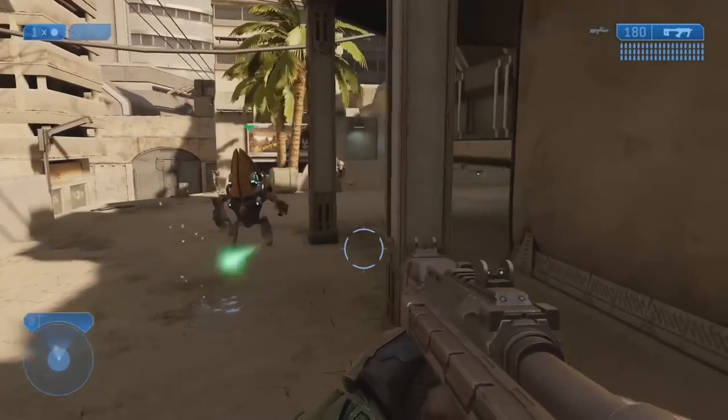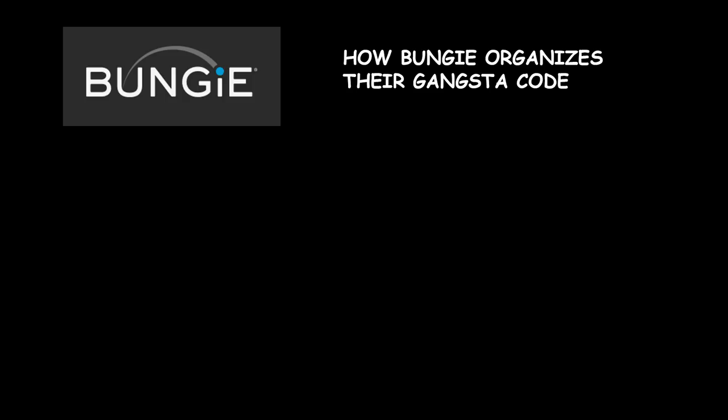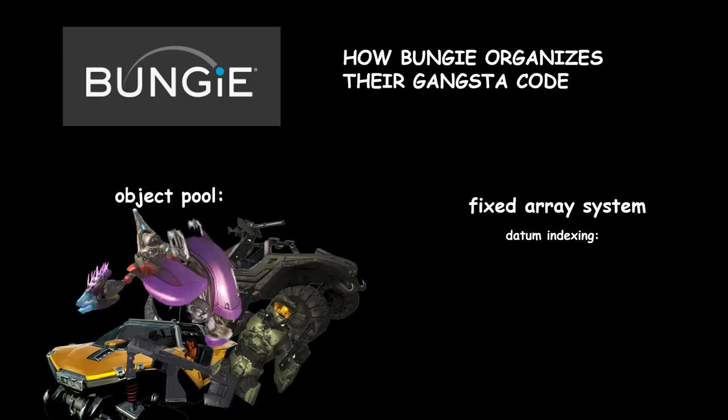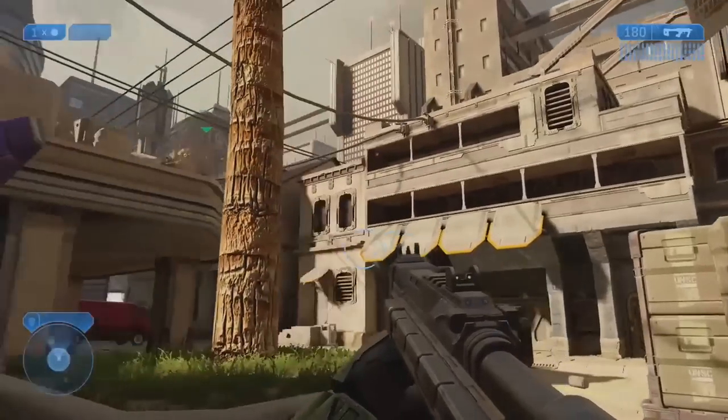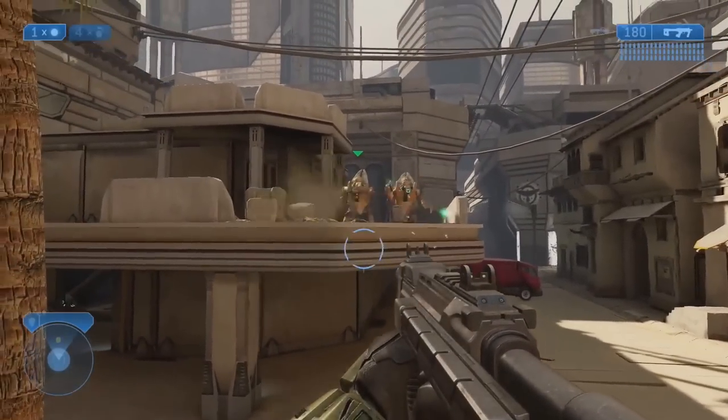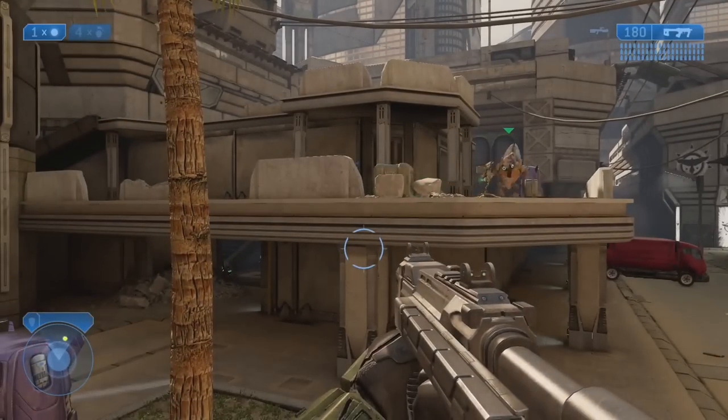By utilizing some glitches and tricks, you can actually break the game's code slightly to select a different model from the pool of potential models found within the loading area, and essentially hijack the player model so that it becomes in use whenever a player spawns. This is possible because when building Halo 2, Bungie built the engine in a way that utilizes something called a fixed array system, so they could easily keep track of which items they were working on.